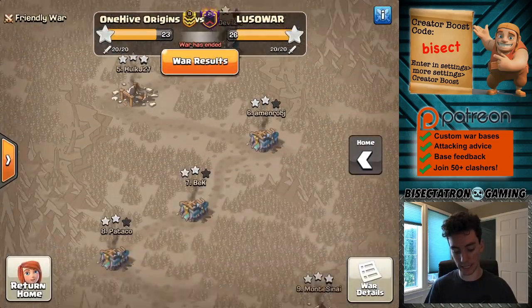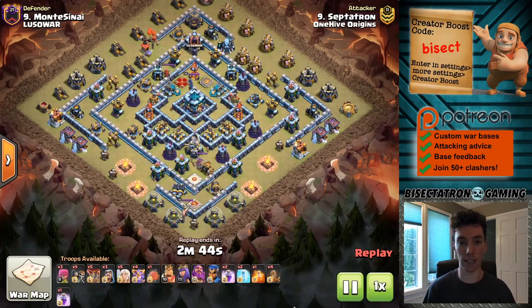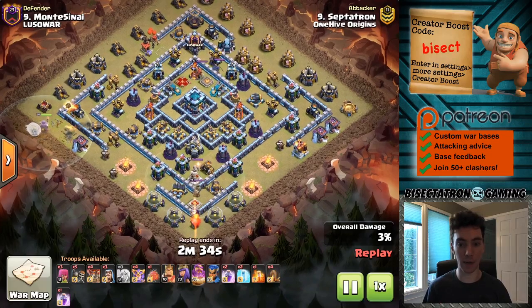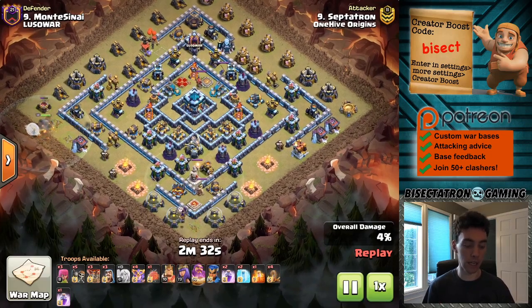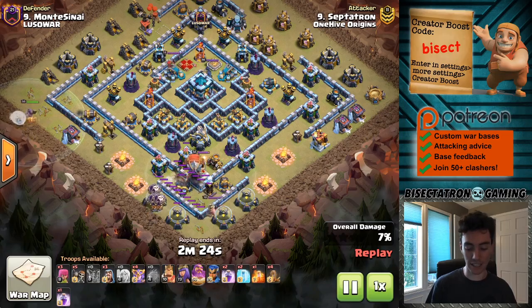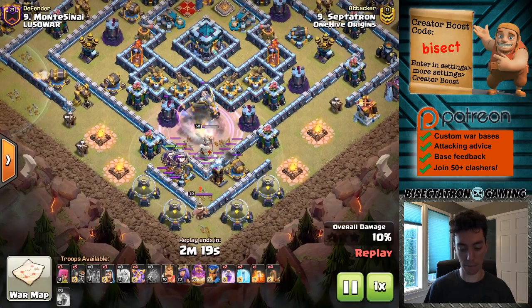Let's switch gears and take a look at one of my attacks here. This was a fresh hit, number nine, and this is a pretty standard base. You see bases like this a lot in both Legends League as well as in War, and I am trading the Siege Barracks for a blimp to help with that funnel. On the last base it was a little easier to enter, come in, get the Town Hall, move through the core. This one being more of a ring-type base — the funnel needs to be a little bit better. The blimp comes in — great value on that blimp.